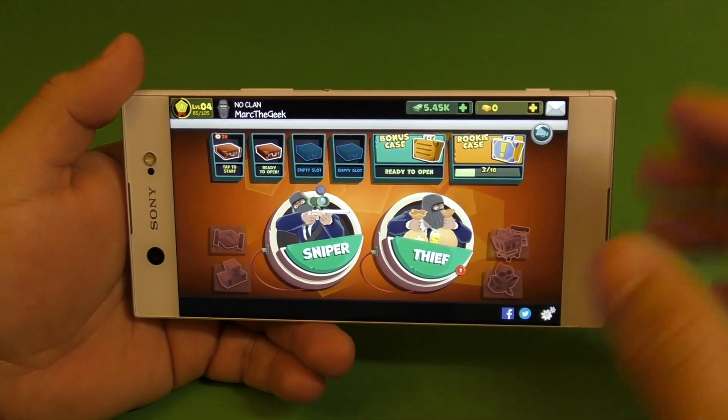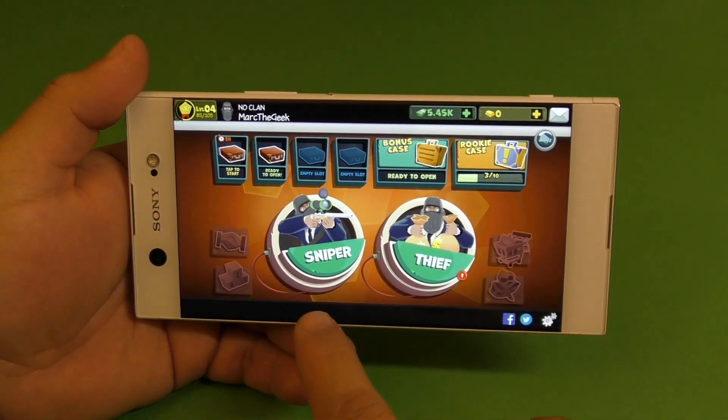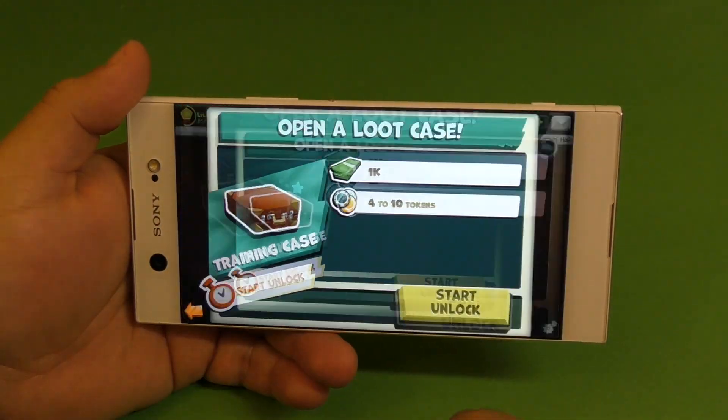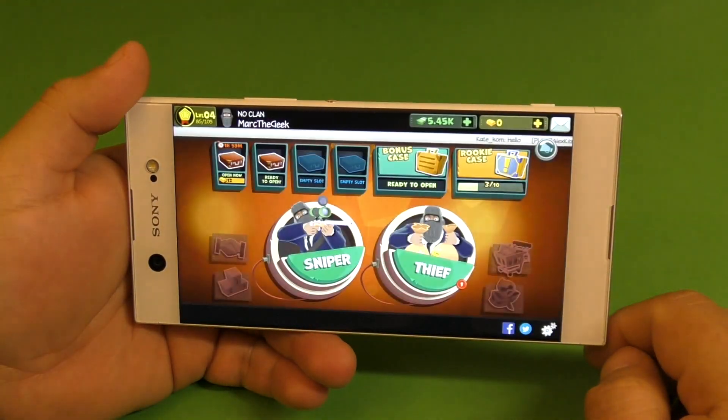When you start the game, of course, there's going to be a tutorial showing you how to play as a sniper and showing you how to play as a thief. And here you got some boxes you can unlock.